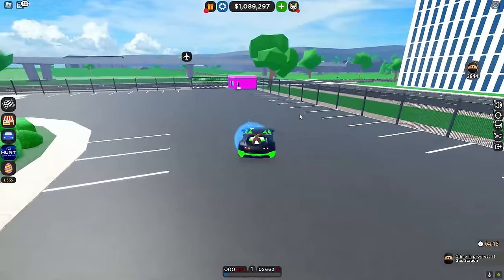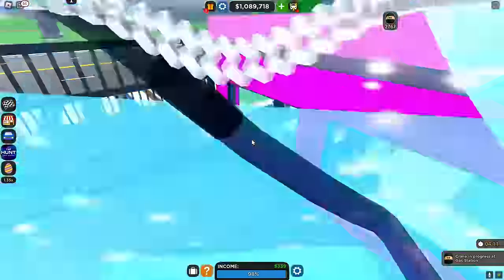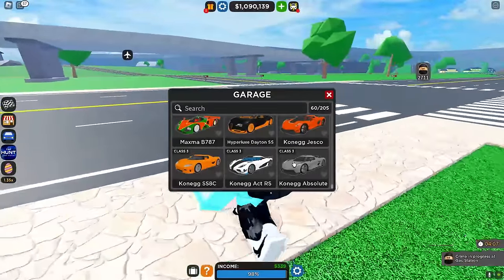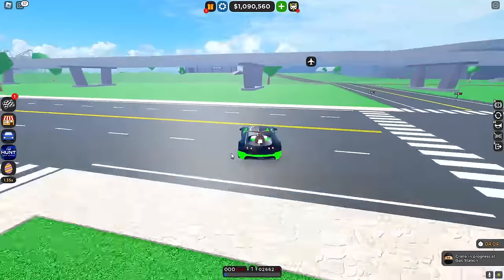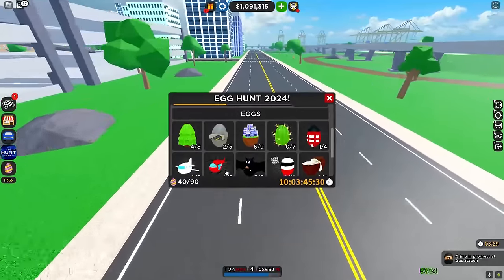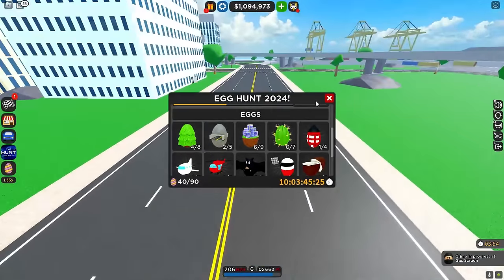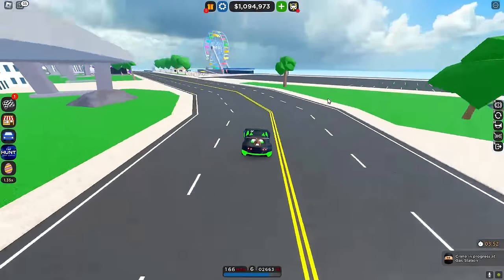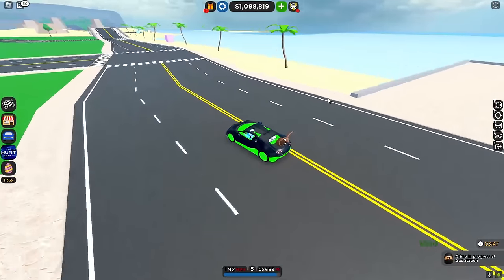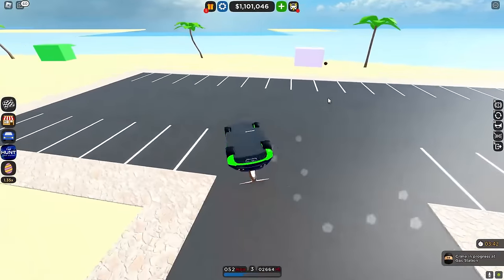Let's quickly get out of here. I'm missing a lot of bridge eggs — there are actually eggs by bridges, so look out for those. Actually I'm pretty sure we got rid of bridge eggs. Just follow me, we're getting some more. I'm going to try and get some desert eggs as well. There's also a coconut egg right here.